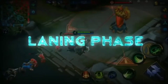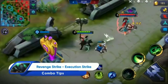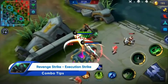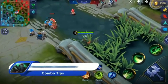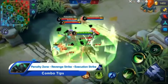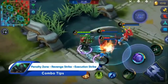Since Terizla's Execution Strike skill can be controlled along with his movement, increasing movement speed prior to casting enhances the attack range. Terizla can poke enemies with Revenge Strike during the laning phase. A timely cast of Revenge Strike gets him closer to enemies before finishing them off with Executioner Strike. Wait for the right moment to leap in with the Penalty Zone ultimate, then follow up with Revenge Strike to slow enemies before three bursts of Executioner Strike.